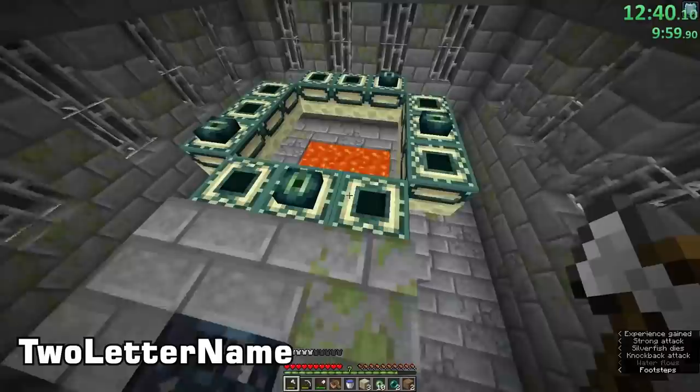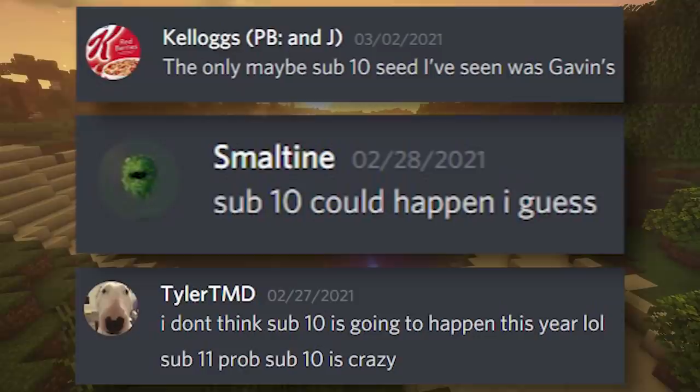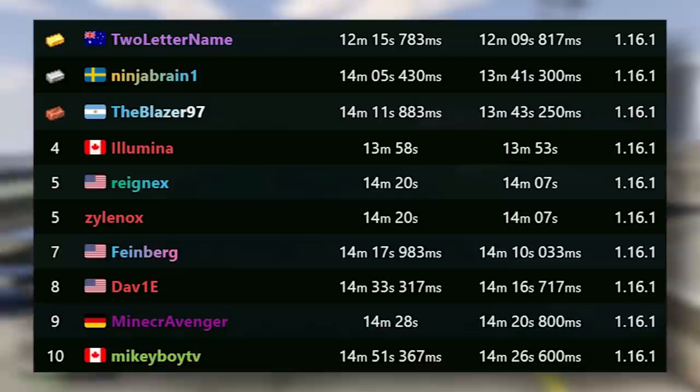The sheer unpredictability produced some absolutely insane moments. For the second question, a sub-10 possibility was in the picture but deemed too improbable to happen anytime soon. After this amazing time improvement, people started to pick up the pace, but after a couple weeks, the closest anyone had gotten was NinjaBrain with a 13:41. It was truly going to take an incredible run.